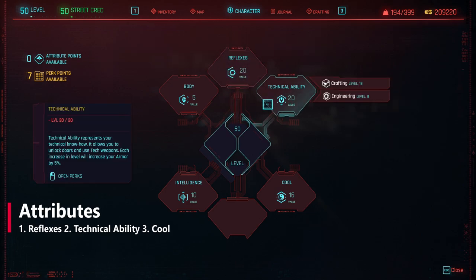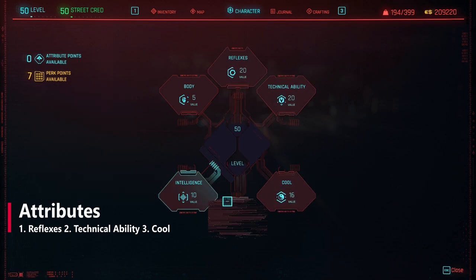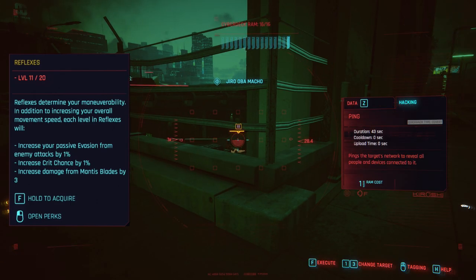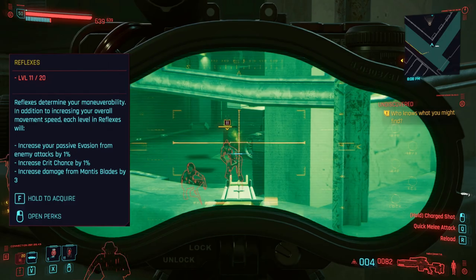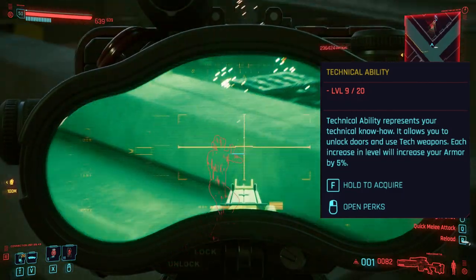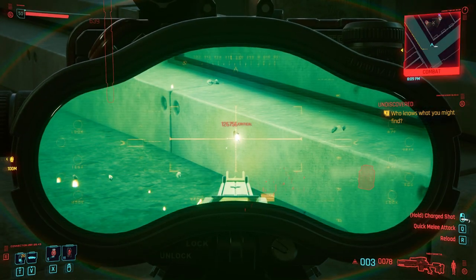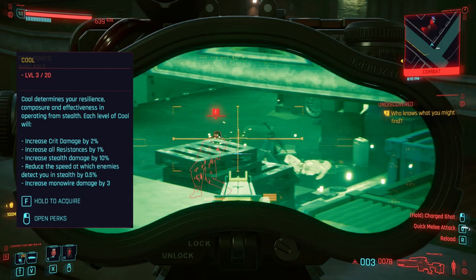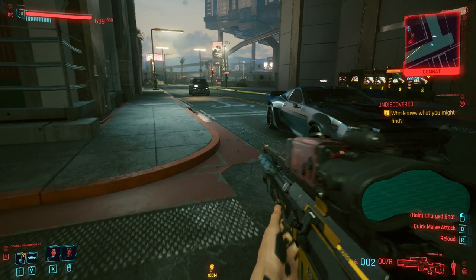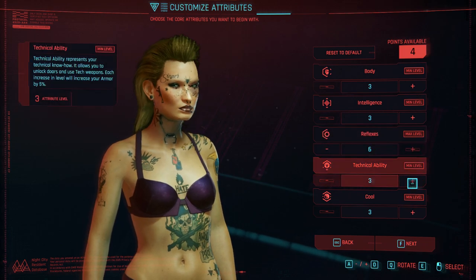Let's get into attributes. The primary attributes for this build are Reflexes and Technical Ability, and both should be at 20. We are using a dash of Cool and Intelligence here, but these don't actually need to be maxed out. Reflexes is used primarily for the increase to your critical hit chance, as well as the benefits to the rifle perks that come from the assault line. We're using Technical Ability for all of the benefits to tech weapons, and there are some really good perks in this line. Your starting attributes for this build are Reflexes 6, Technical Ability 6, and Cool 4.